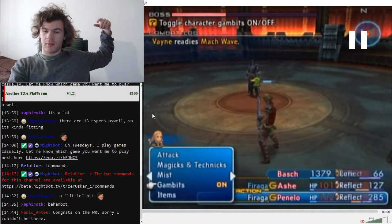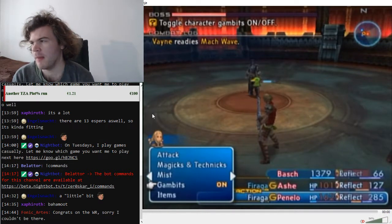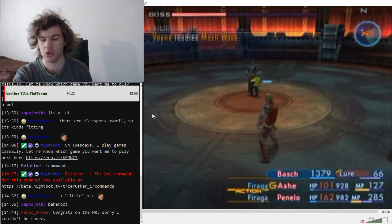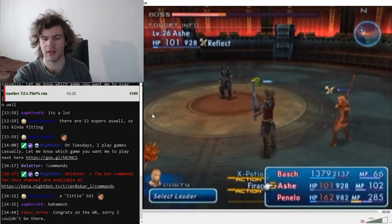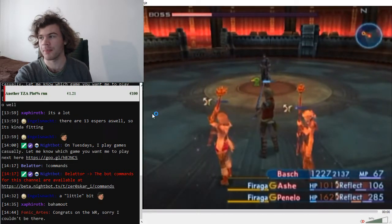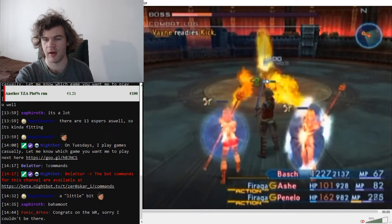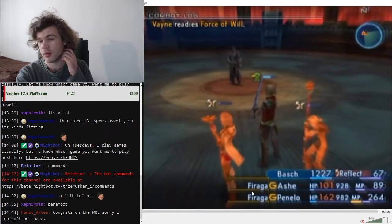The reason you actually want Mug Wave to go off before the Firagas is so you can throw an X Potion into the queue and run away before it actually goes off. Pummel is annoying because it takes up the whole ability queue and wastes a lot of Decoy time. Here four Firagas landed on Vayne and now six Firagas will land from this round. Vayne tried to do Force of Will but it was clogged by the Firagas, and Vayne died before Force of Will happened.